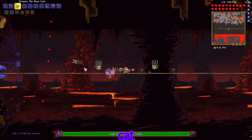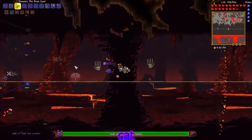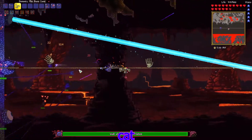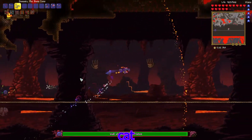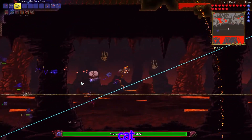This seems to do pretty good damage so let's spawn it in and see what happens. Spawn on the right side. What color is it? It's like purplish - kind of a cool color. It has a Moon Lord laser - yep, it definitely has a Moon Lord laser.